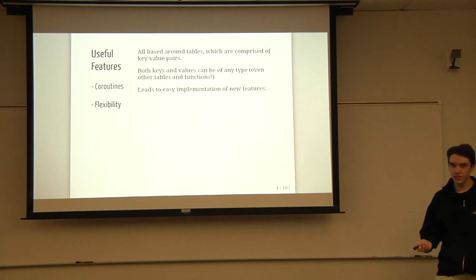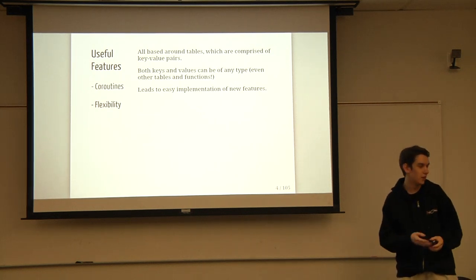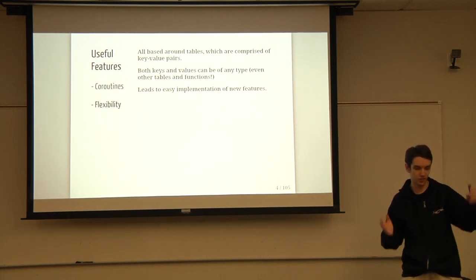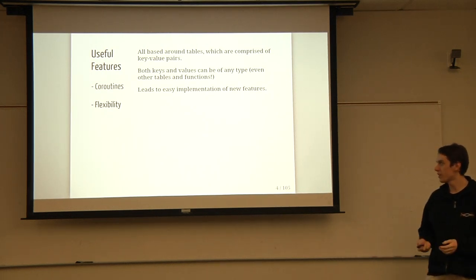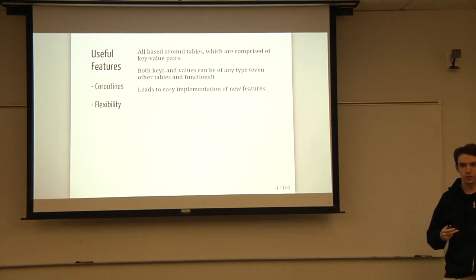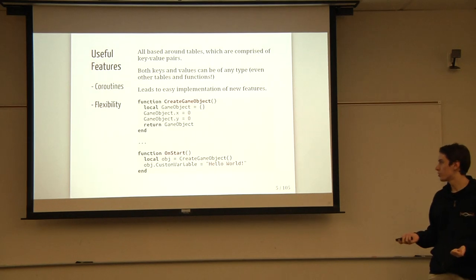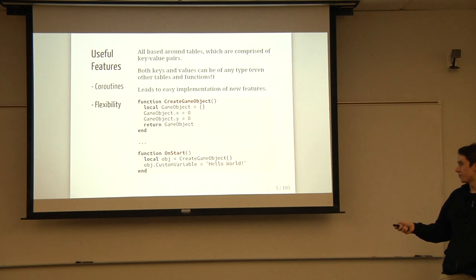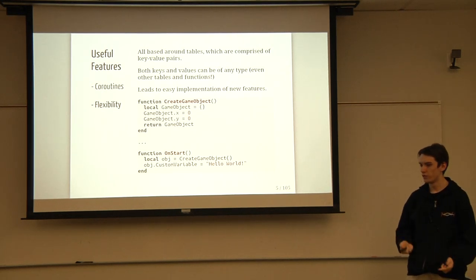The next cool thing is flexibility. The biggest thing about Lua is that its core feature is tables — just an associative array of keys and values where both keys and values can be pretty much anything in the language. It's really easy to quickly prototype whatever you want because pretty much anything you can describe is a table. Your game object is just a table with a bunch of floats as values. And methods are just keys on a table, so if you want to support something like overloading a method, you can literally just replace the function in the table and it works.